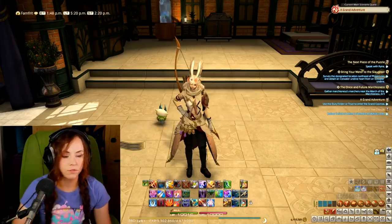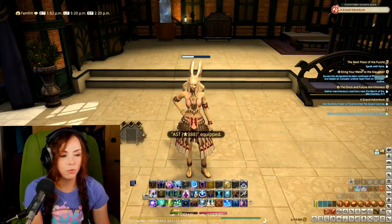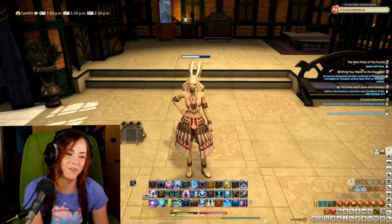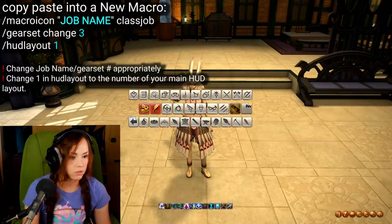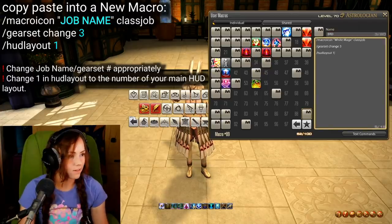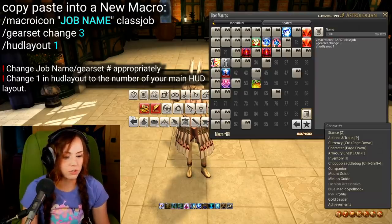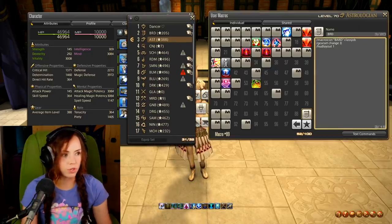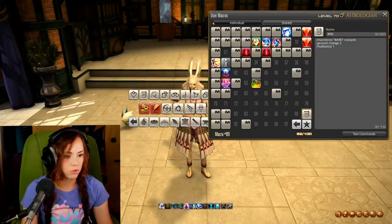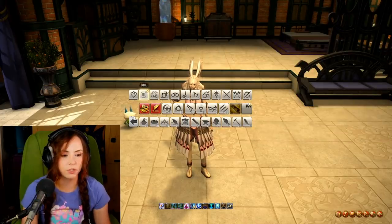Another way to go back — which I think is more elegant — is to take one of the job buttons, like Bard. Check its gear set number in the Character menu: Bard is number two. You make a macro with 'gearset change 2' and drag it to the Bard button. It will then change your gear set and your HUD layout at the same time, functioning automatically as a go-back whenever you switch jobs.